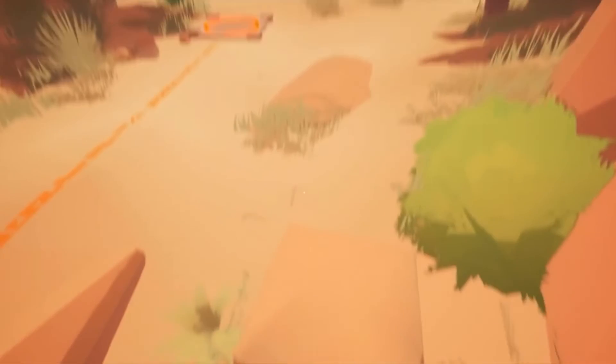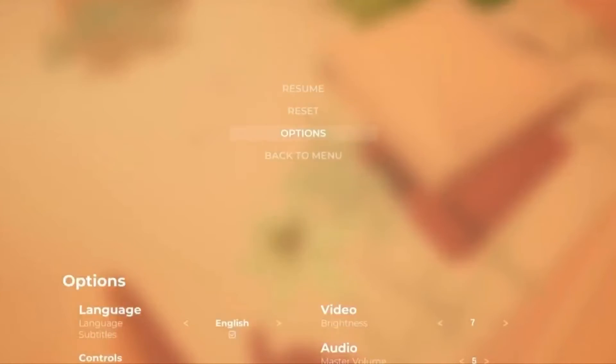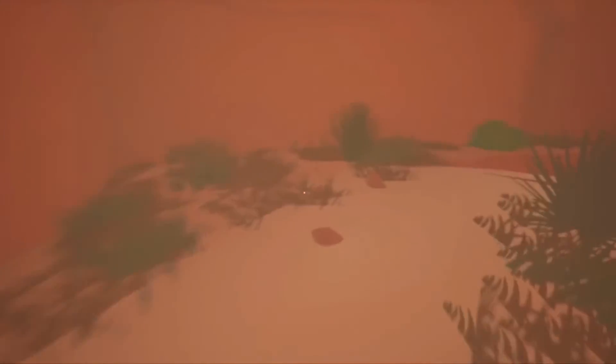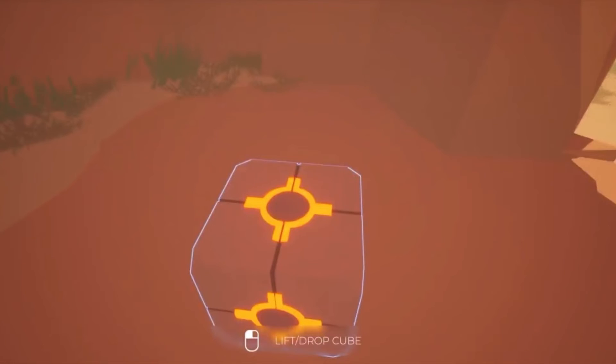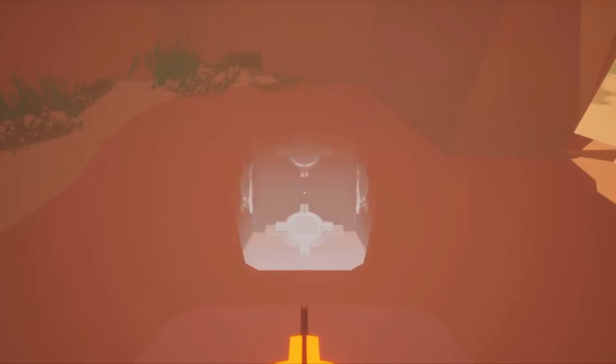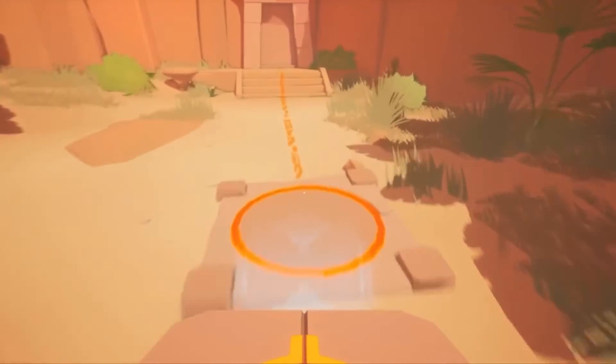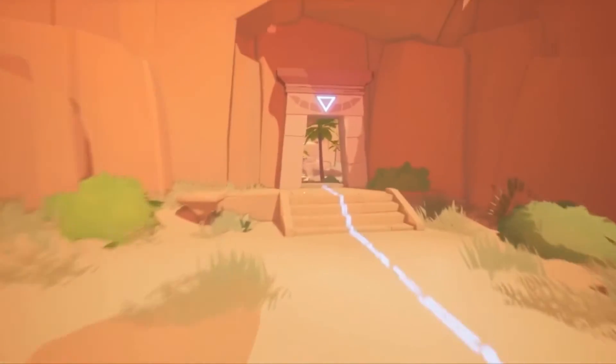So here's our first puzzle, I think. Do I have to stand on this, maybe, or pick it up? What are the controls? It doesn't say. How do I pick things up then? Cube. So like I say, it looks like a really simple puzzle game. I don't know why the controls are PC-sized — it says use the mouse to click to pick it up. That's a bit weird.